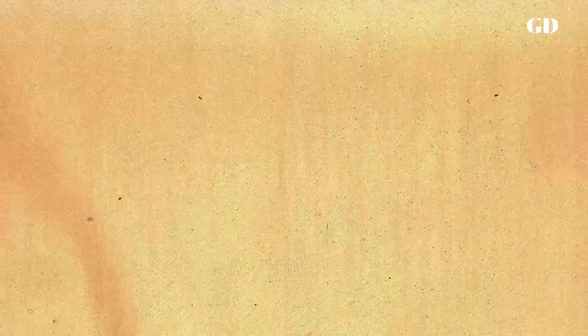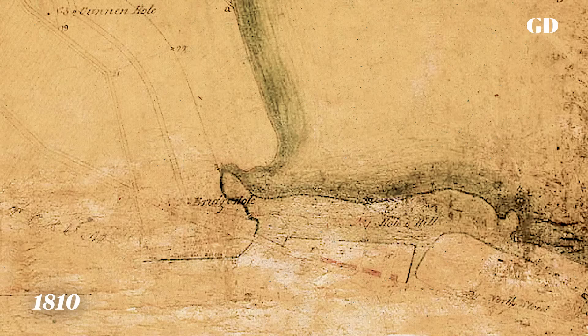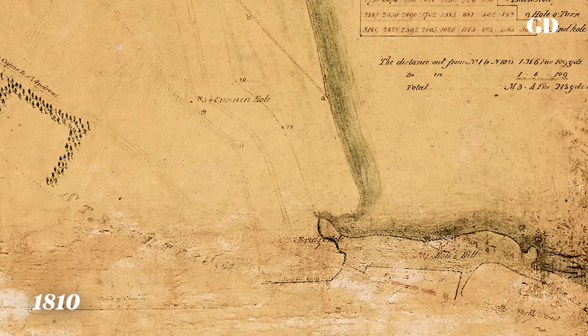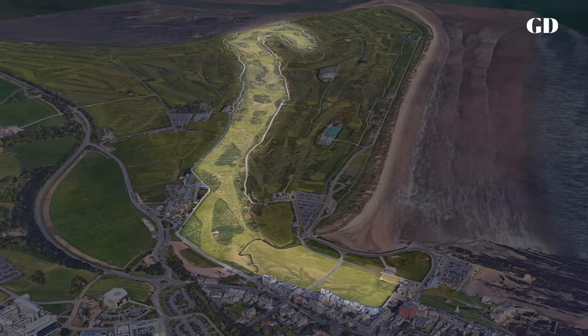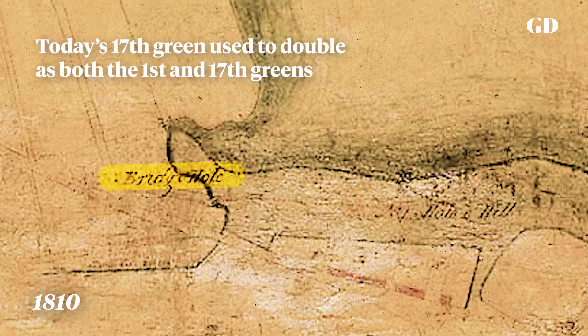The oldest known diagram of the St. Andrews links — known as Pilmore links in those days — dates from 1810. It's very degraded at the bottom but you can see the details. It started at the town and went out to the River Eden, looped in, stopped, turned around, and came back. At this time golfers were still playing down single corridors to common putting surfaces at both ends, so golfers playing out and golfers coming in would intersect each other. It's hard to see, but our 17th hole in those days was called the Bridge Hole, because you would cross the Swilken Bridge to reach the green.